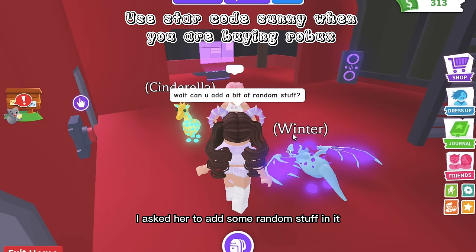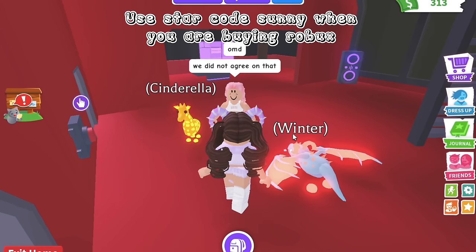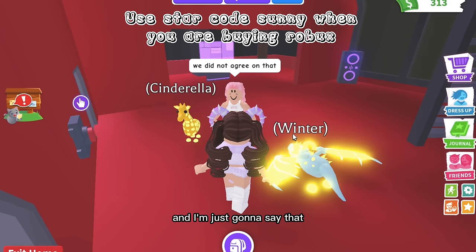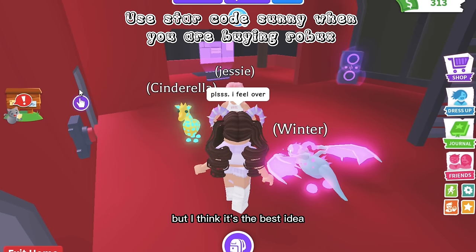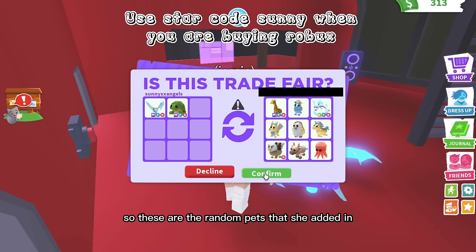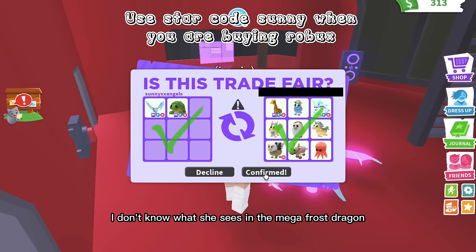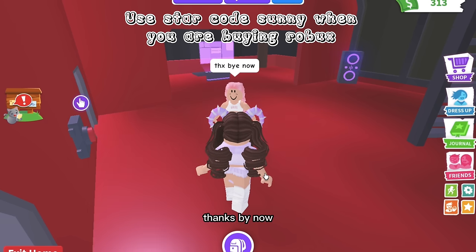It was definitely worth it. I asked her to add some random stuff so I can trade that plus the mega giraffe for a mega shadow dragon — because I really want it, it's the rarest pet in the game. I told her I feel over even though I know I'm under, since I think it's the best thing to say. She's going to do it! These random pets she added are so much better than I thought. We just got the hugest win!